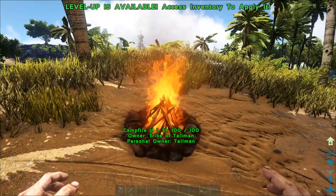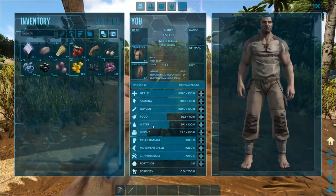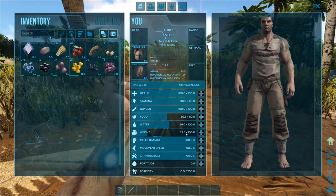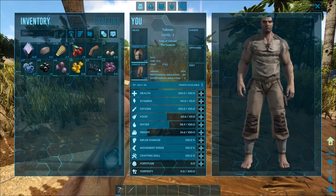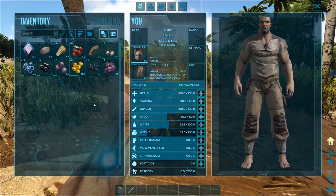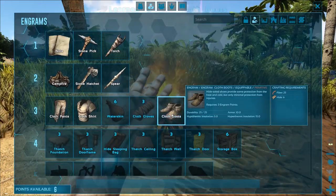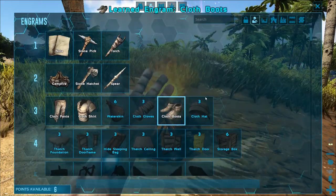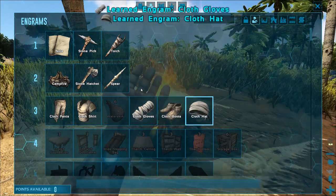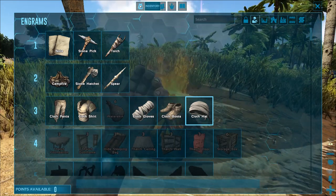Level up — let's level up by the fireside. One point. Food and water — we're going to have to sort that out soon. Weight is going up pretty quick. What am I carrying? Mostly berries — eleven stones, a lot of thatch. Let's have boots — six points. Let's do that, and let's get the gloves and the hat. Crafting — I need hide.